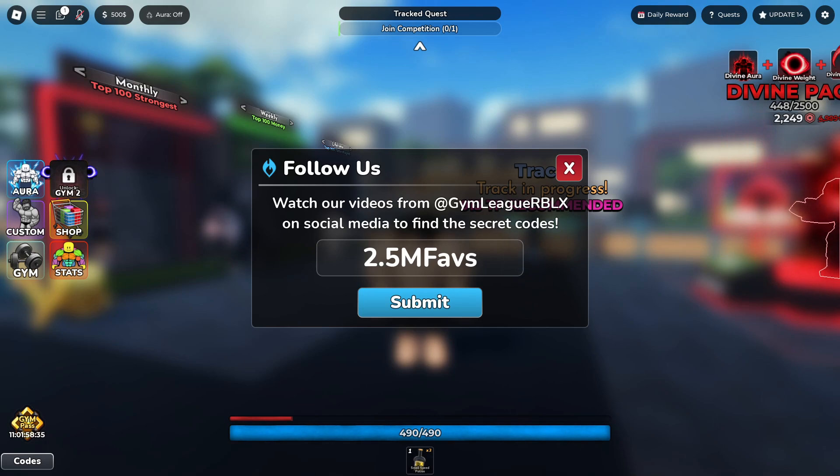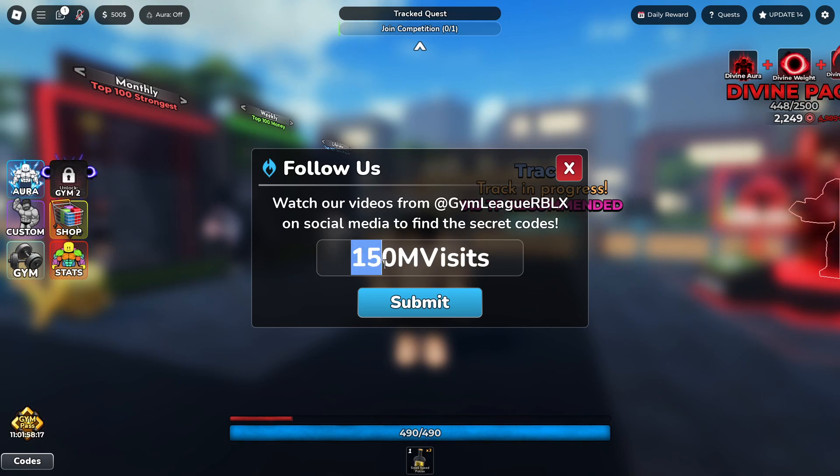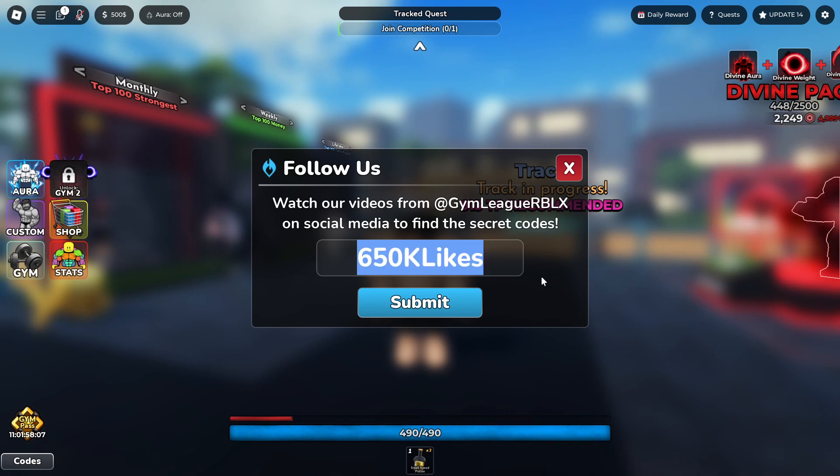The next code is 2.5MFAVES — this one's going to give you guys more power-ups. We then got code 1MMMEMBERS — both M's are capital — and if you redeem that, you're going to get three Premium Aura Rerolls. We got code 150MVISITS — submit — and you guys are going to get power-ups and three Pose and Aura Rerolls. We got code 650KLIKES for five Aura Rerolls and five Pose Rerolls. We got code UPDATE2 for an Angel Potion. We got code PIRATEBUGFIX for a power-up.